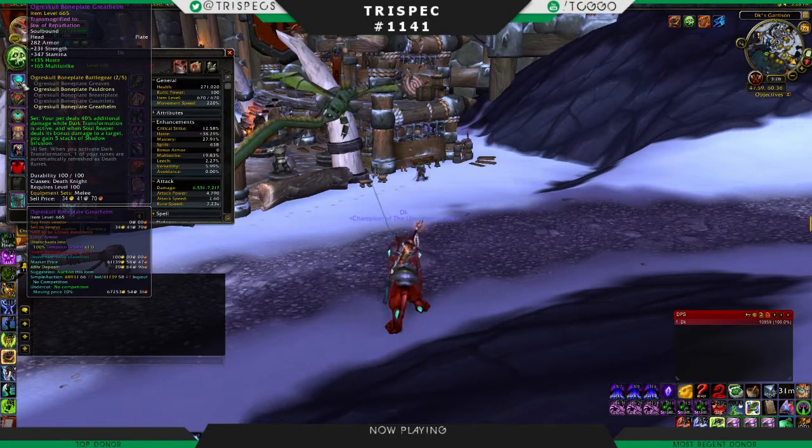You get five stacks of Shadow Infusion when you Soul Reap a target. Basically that's cool when they're below 45% — you'll get a DPS boost. That's nice, but all in all it only added a couple percent to our damage. Then the fourth set: when you activate Dark Transformation, you get one of your runes as a Death Rune. That's also nice, but that's every 30 seconds.